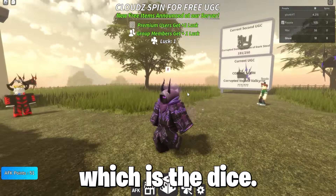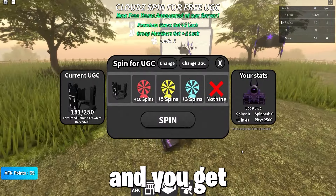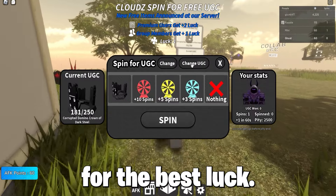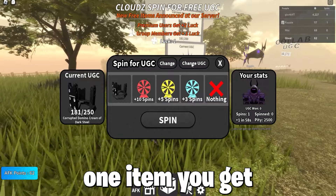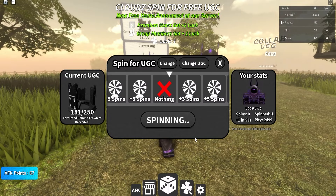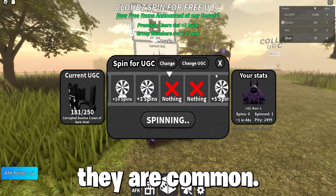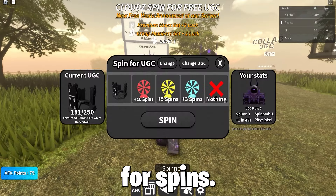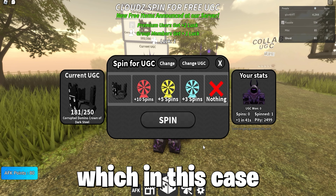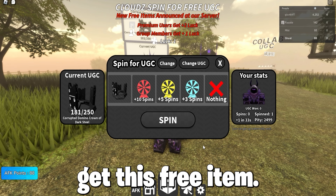In the middle, press the spinner which is the dice. As you can see, you have a one out of five chance of getting this item, and you get a free spin every one minute you are in-game. In this spinner, one item you can get is common, which is nothing. The next three items, which are next common, are free spins — and trust me, they are common — so you will not have to wait one minute between spins. The rarest chance is the UGC item, which in this case is the domino. So go AFK for a few hours to get this free item.